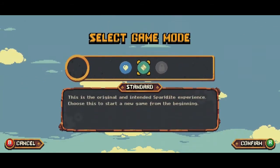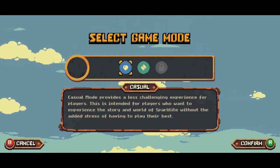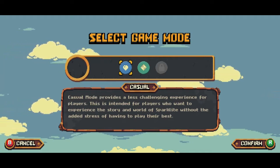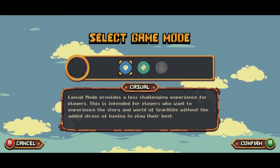Let's start a new game. There's a Casual mode — it provides a less challenging experience for players. This is intended for players who want to experience the story and the world of Sparklike without the added stress of having to play their best.